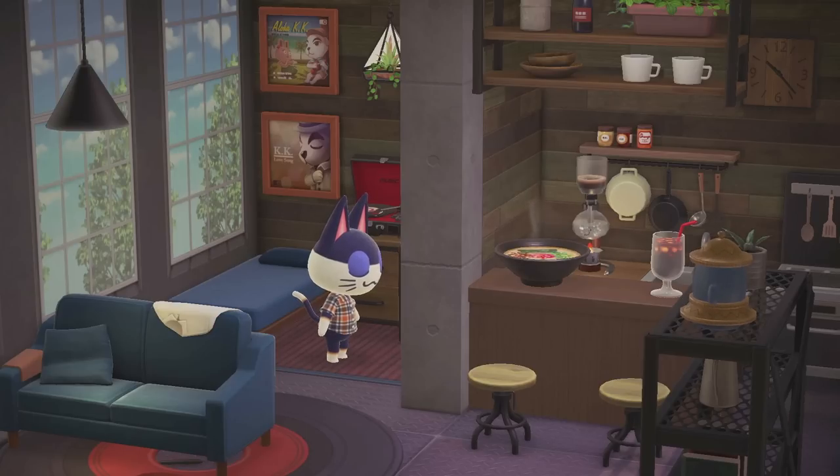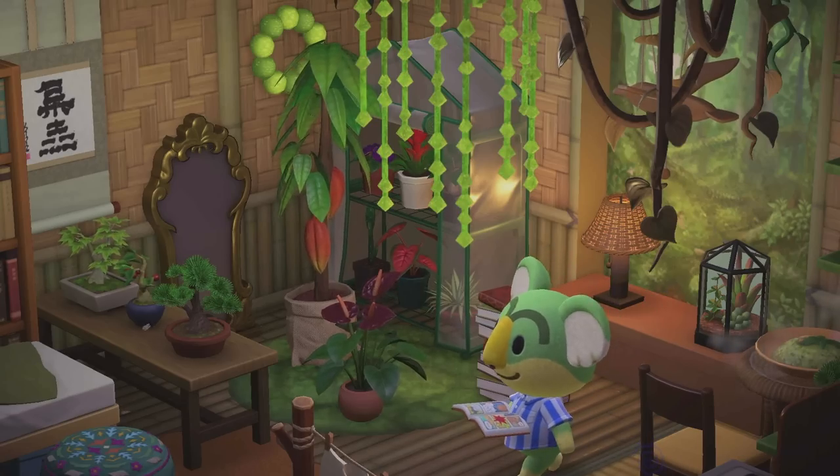Hello, gamers. Guess what we're going to be doing today? We're going to be working on a house that I've been putting off for far too long. As you guys know, Happy Home Paradise comes with this feature. After you unlock a certain progression in the DLC, you can edit the houses on your own island — like your villager houses. You don't have to have them be ugly and barren anymore, which is pretty cool. And I've been using the heck out of this feature.